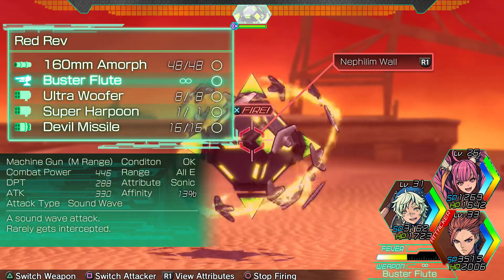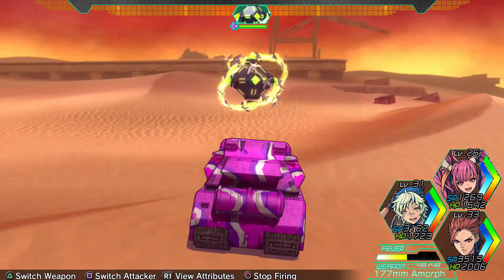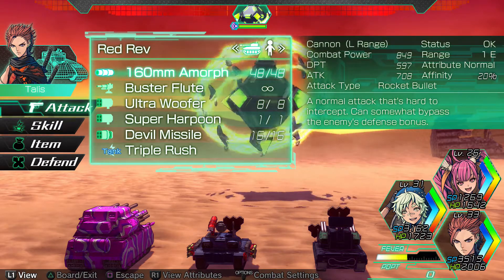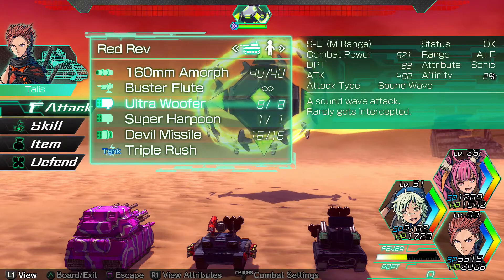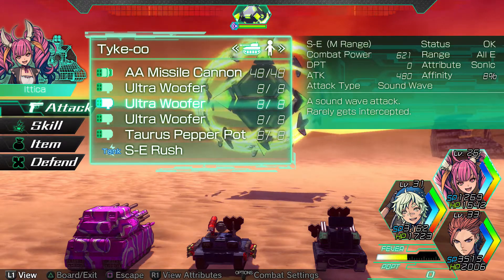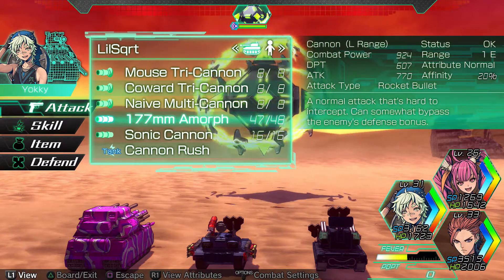Let's see what we want to do. I'm gonna hit you with this to start with. Now let's see what we need to do here. We're going to be doing triple rush - that's going to hit you with the cannon, the buster flute, and the woofer. Notice how all these are special effects weapons and most of them are woofers. I couldn't put a woofer in there because of weight limits. We're gonna hit you with that, and you see how all these are cannon types - cannon rush.